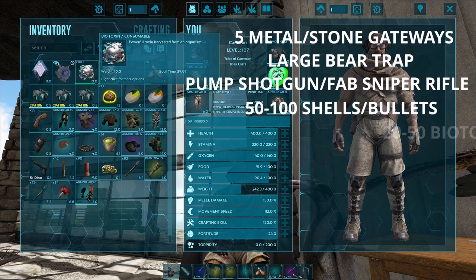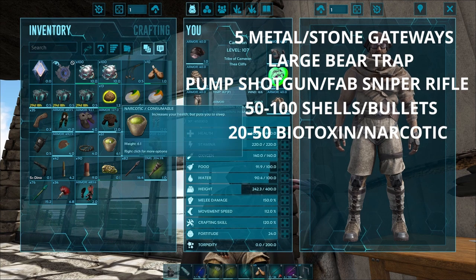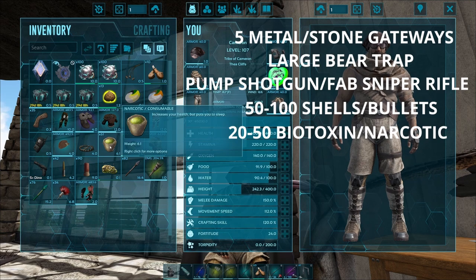You also need a narcotic to feed it. I prefer biotoxin because it's going to raise the torpor more than narcotic, but you can also use narcotic if you have it.